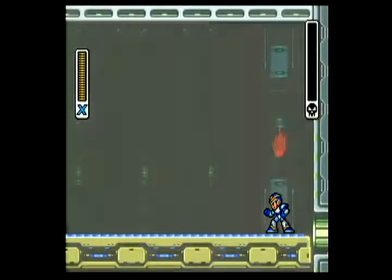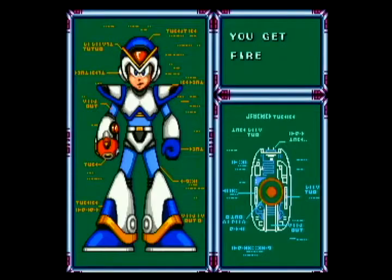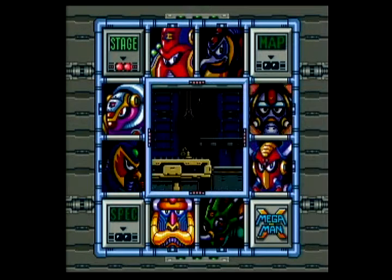If he hits the ground and you're still touching the ground, it paralyzes you for a short period of time. Thankfully it doesn't matter if he hits the ground and you're on the wall. Just about got him. There we go. I'm playing through and beating all these bosses just with the regular arm cannon. Another interesting thing — some of the bosses can change if you hit them with a certain attack. If you hit Flame Mammoth with Boomer Kwanger's weapon, it cuts off Flame Mammoth's trunk, which prevents him from being able to change the conveyor belt direction.